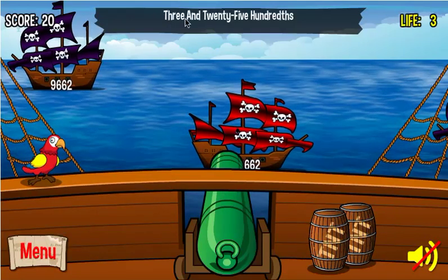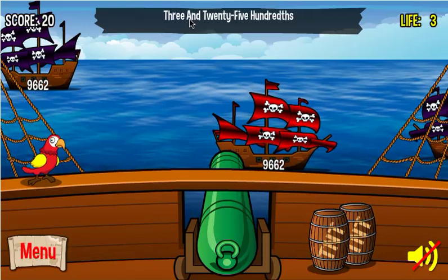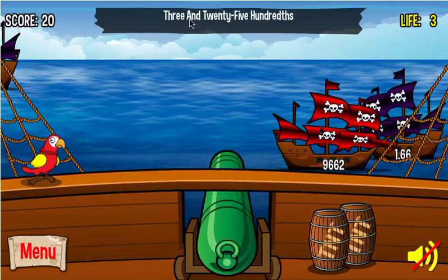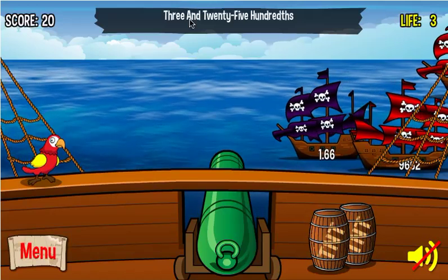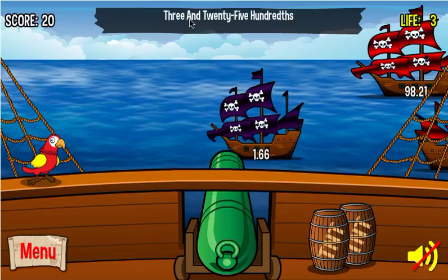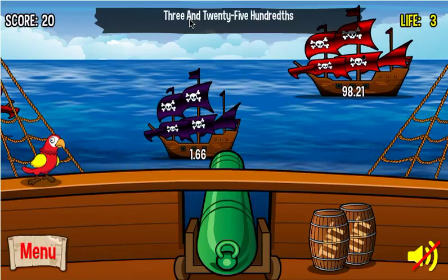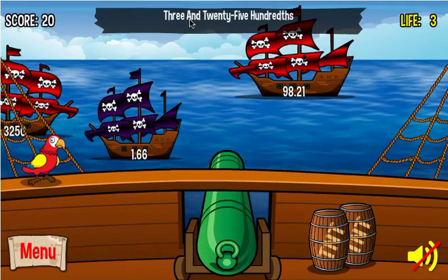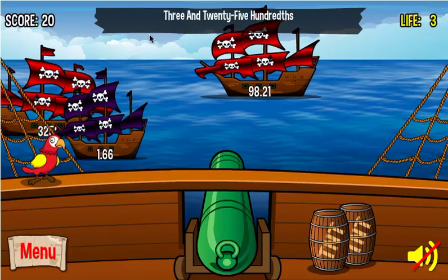My target has changed. Now I'm looking for 3 and 2,500ths. The game is moving a little slowly on my computer because I have a lot of windows open, but on your computer it'll move much faster. Each round, the background changes and you go to a new location in Central America. The game is designed to have a pirate theme and a Caribbean theme. There's also music, which I've turned down. I'm starting to see ships with 3s, 2s, and 5s. This one is 3,250 — I'll stay away from that.